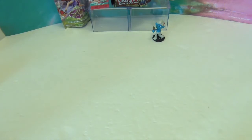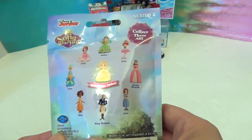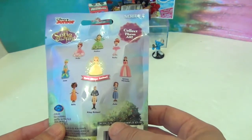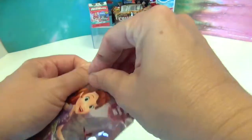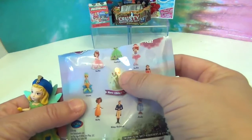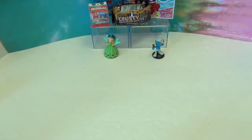Let's try Sofia the First. The one in the middle is the rare glitter Amber. This bag looks like a big one, probably somebody with a big dress — maybe Sofia or Queen Miranda. We've gotten a couple of these before. And we got Amber in the peacock dress! Isn't that cool? I think that's really cute and colorful.